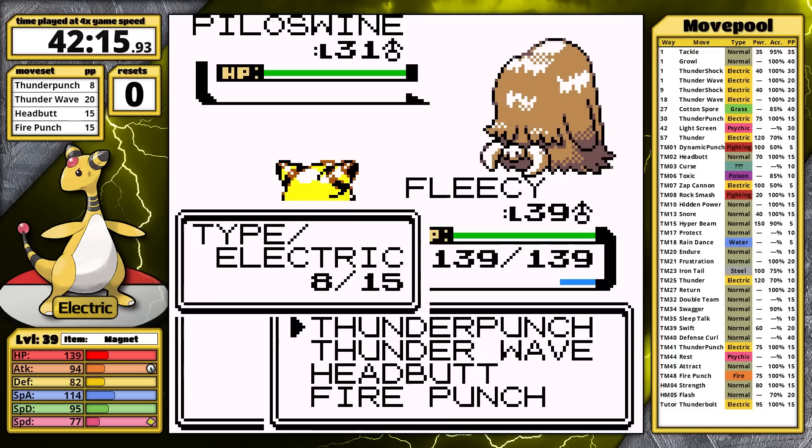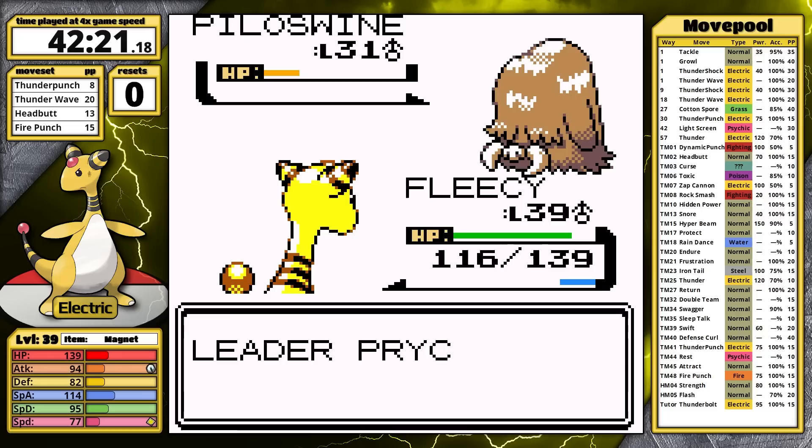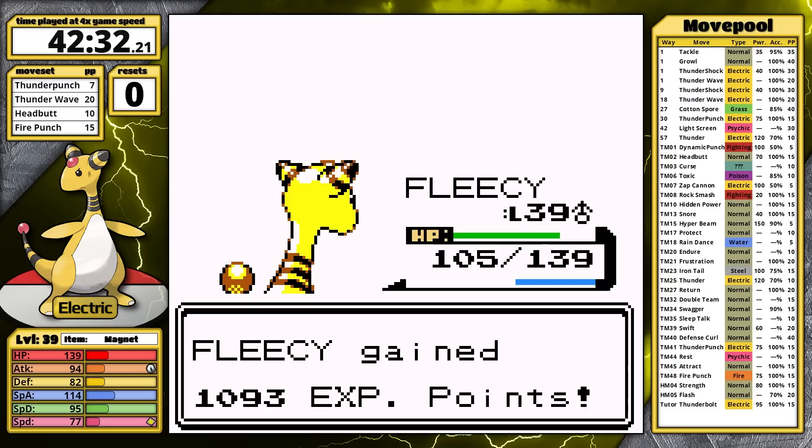Pryce chooses Piloswine next because it has a type advantage, despite not knowing any Ground moves. My strategy here is to use Headbutt to occasionally cause flinches. Blizzard does almost nothing to Ampharos. A Hyper Potion heals Piloswine, but it doesn't prevent the KO which comes after three more Headbutts. Dewgong is last, and Thunder Punch takes care of it.